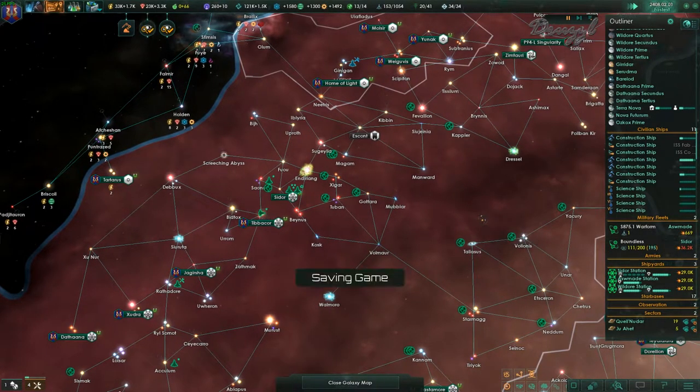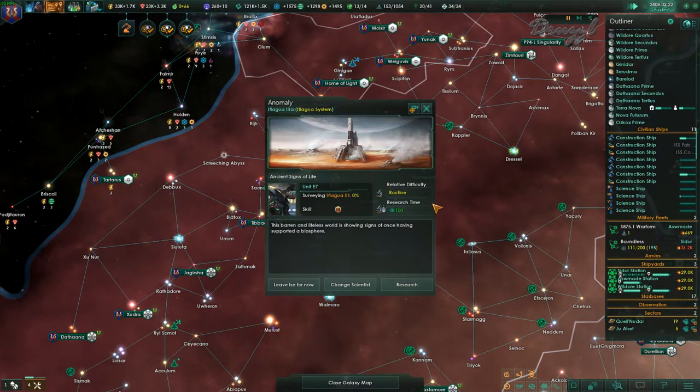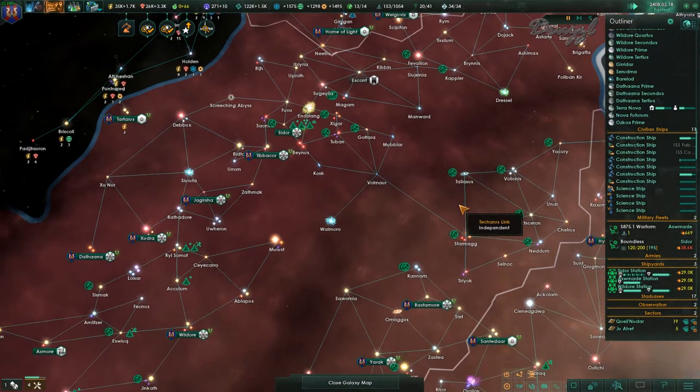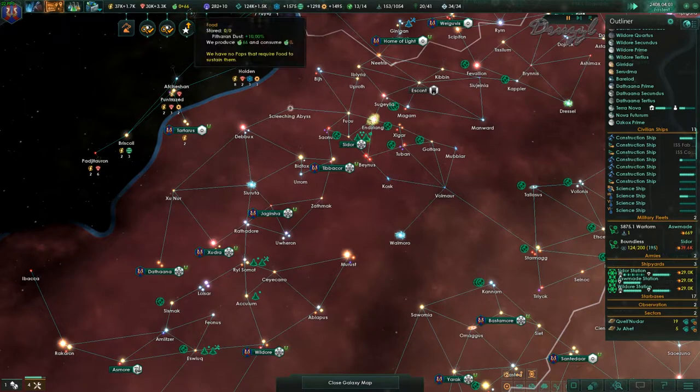Let's do it — system survey complete. Wild Horse should be done making ships any minute; our upgrades are almost done as well. Anomalous surface variable detected — of course. Let's wait until you're done surveying your current planet, which is apparently taking a little longer than I expected.